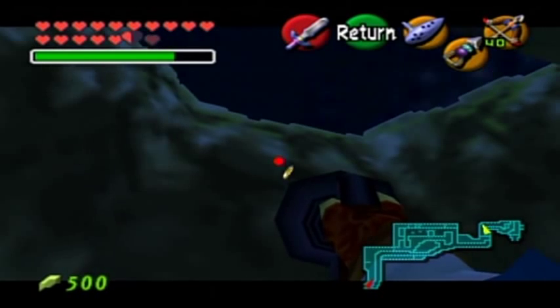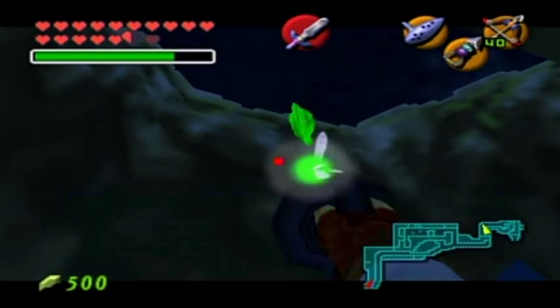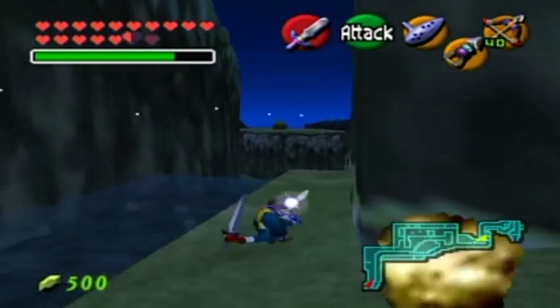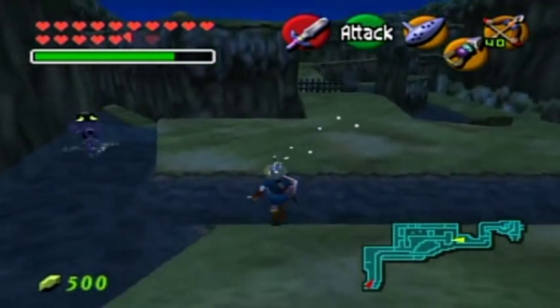That's why I didn't bother getting any Skulltulas in here the first time I came through this place. And there's your first one. Now the second one, all you have to do is just continue down the path. And you'll see that thin strip of land that we flew to with a cuckoo as a kid.